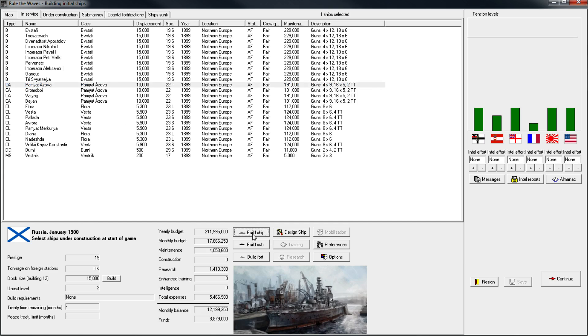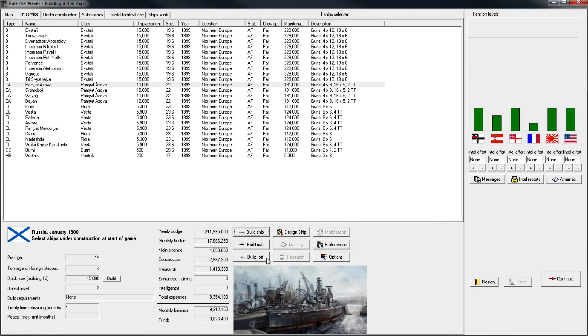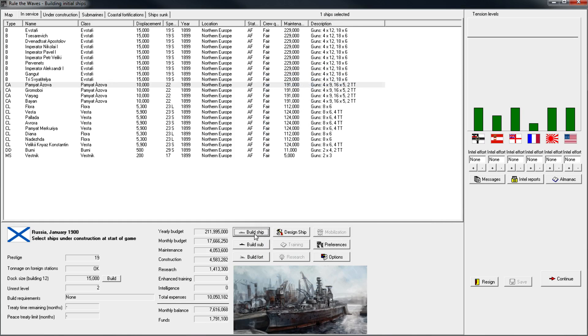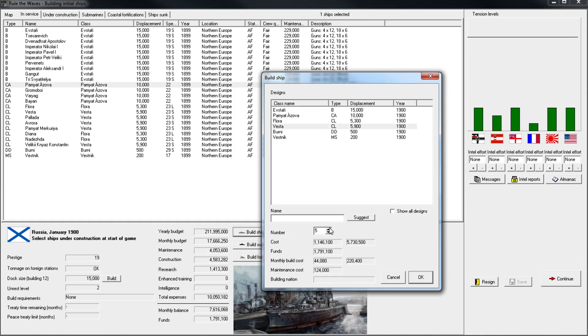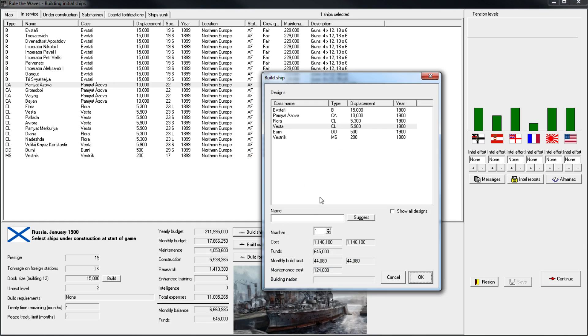We'll select ships we want to start with under construction. We have 12.2 million that we can get. The monthly build cost is about 150. We have a lot of light cruisers we've got to make space for — floors rating one. I'll get maybe two more of those, and maybe like five more of the Vestas. We need a lot.